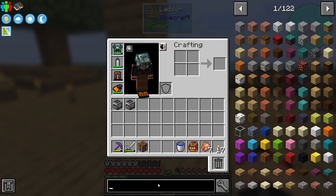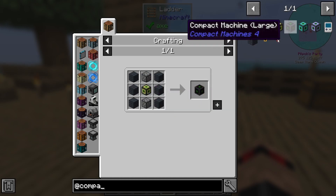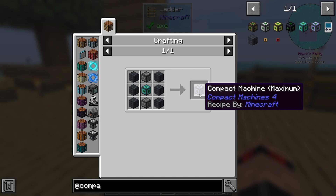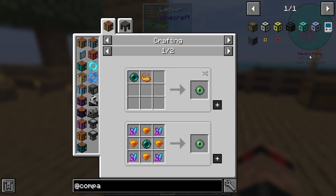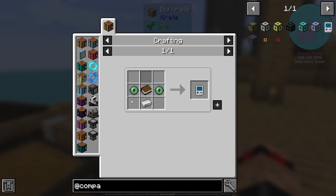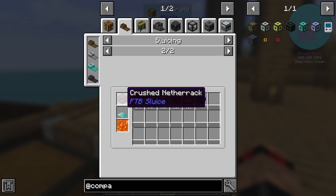Today I want to get into compact machines, which I think just needs compressed cobblestone - double compressed, triple compressed. I want to go for the maximum size. I also need to get some ender pearls so I can make eyes of ender. I do have some blaze powder since I sifted a bunch of crushed netherrack.